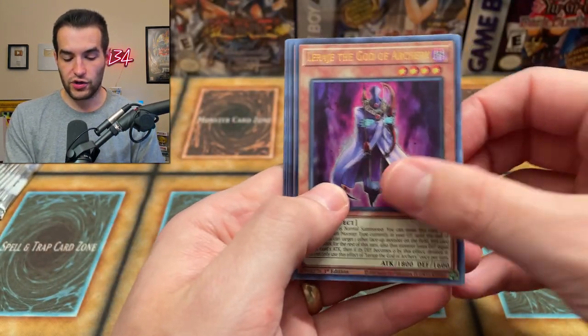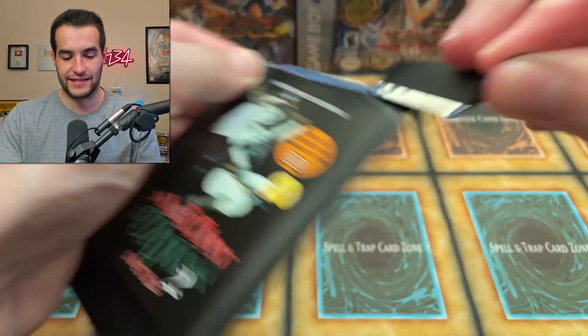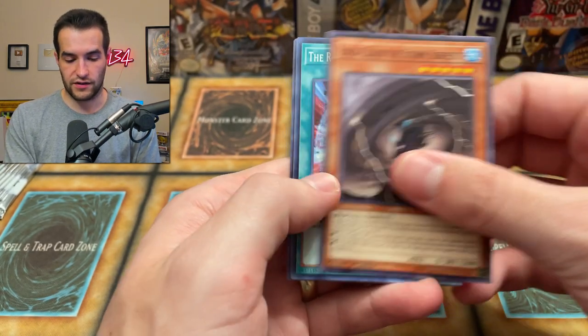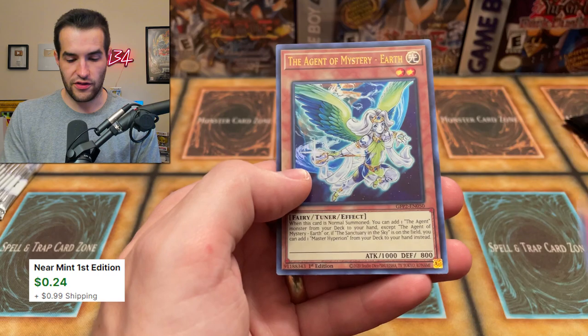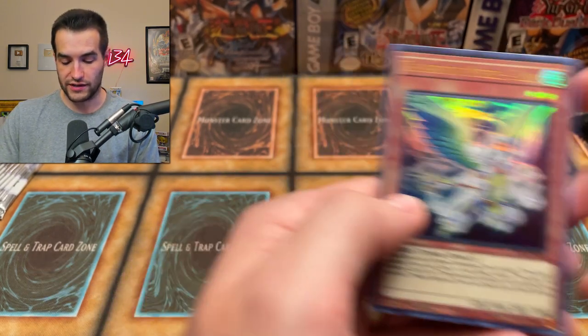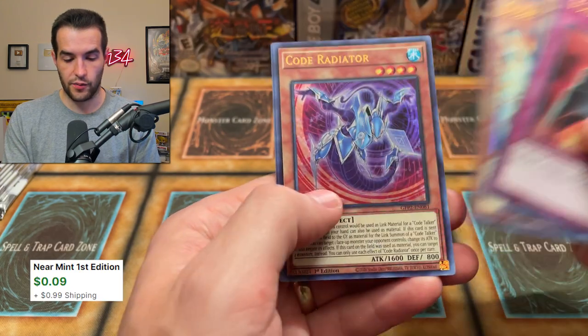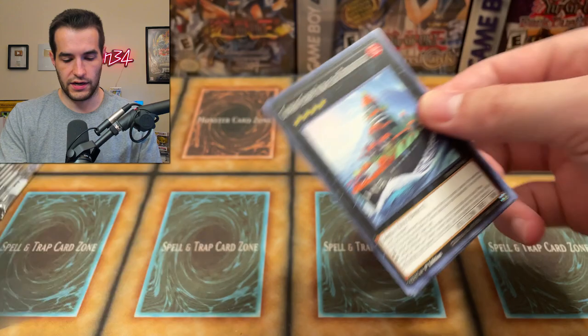I'm not even sure if we pulled an $8 card yet — we've had some nice ones that were close. It's one out of six, so we should get maybe four total when we open everything, based on the average. Fuku Biki and the Agent of Mystery Earth — we're getting a lot of Ghosts from the Past 2 cards, which is kind of funny. We have Void Cauldron, Alien Almanite, Outburst, Code Radiator, and Reptilian Lamia.